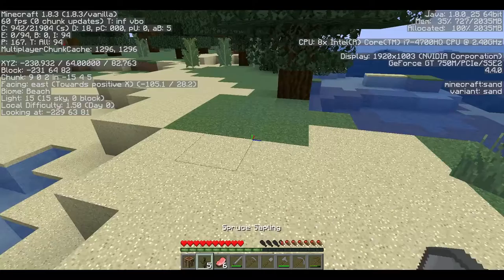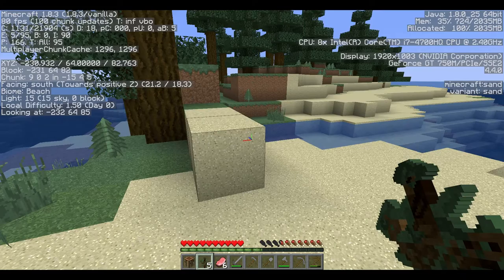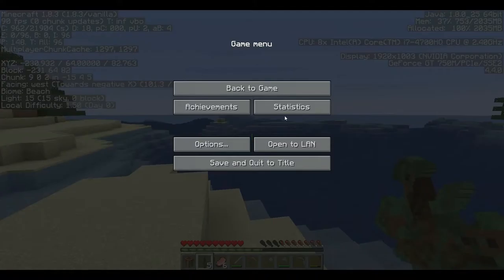What I have right now is what's called the F3 screen open, which is showing the coordinates. We're at negative 230, 82 — we'll say that's the spawn area. I'm just writing that down so we can get back there.